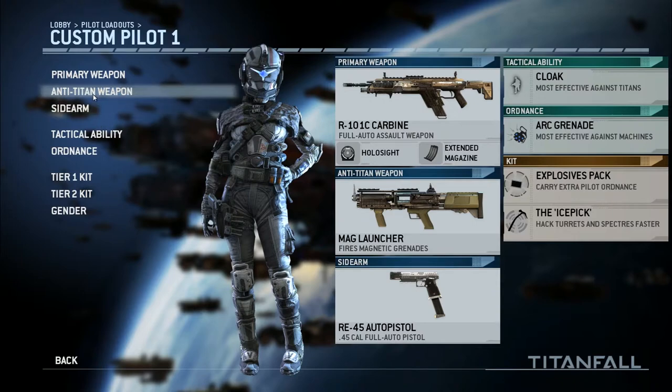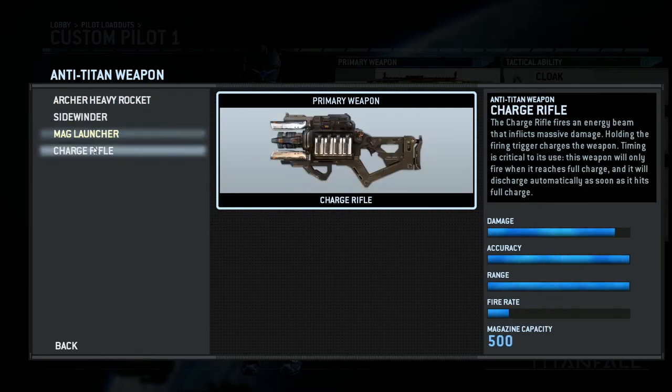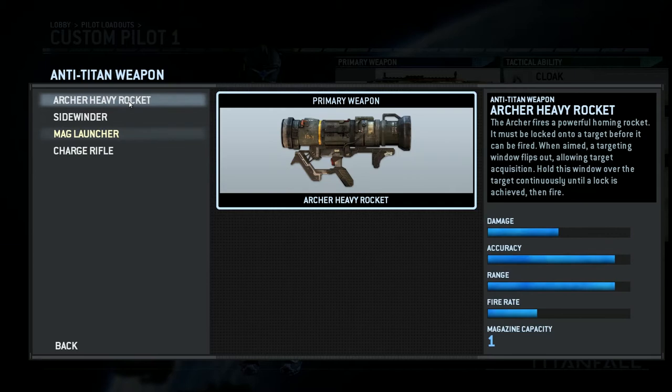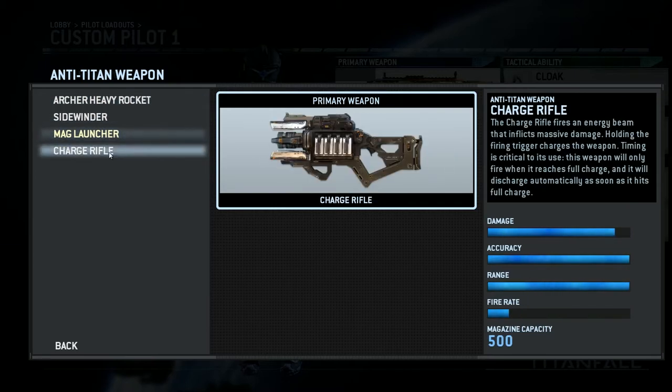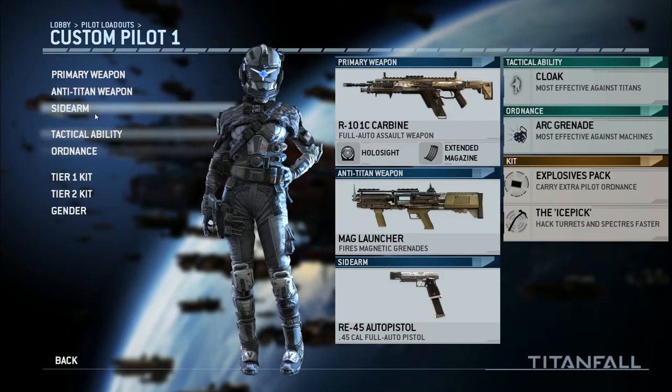My anti-Titan weapon is the mag launcher. You have the Archer Heavy, the Sidewinder, mag launcher, and the charge rifle. I see a lot of people use the charge rifle, but for me it just takes too long. Same reason I don't use the Archer Heavy rocket — you have to lock on, and with the charge rifle you have to charge up the round before you can shoot it. The mag launcher shoots out grenades that, if they get close enough to a Titan, will get sucked up and stick onto the Titan.